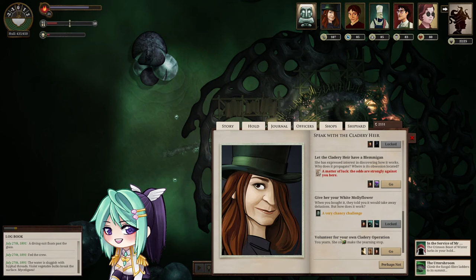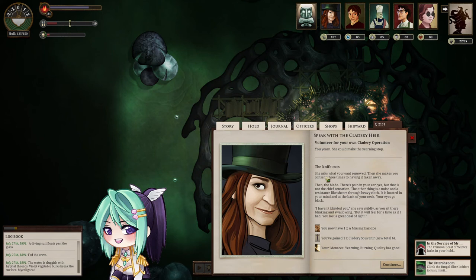I can volunteer for the clattery operation — you'll yearn. She could make the yearning stop. Let's try. The knife cuts; she asks what you want to remove, then makes you consent three times to having it taken away. Then the blade. There's pain in your ear, yes, but that is not the chief sensation. The other thing is a noise and a resistance like shears through heavy cloth, located in your mind and at the back of your neck. Your eyes go black. 'I haven't blinded you,' she says mildly. 'But it will feel for a time as if I had.' You lost a great deal of light. Enough — a missing earlobe. I got a Clattery Salvage. Menaces: yearning, burning quality has gone.